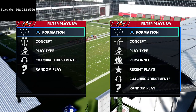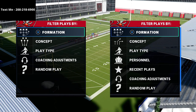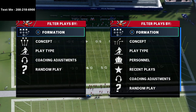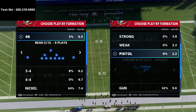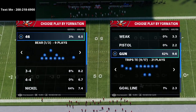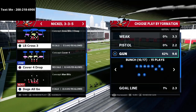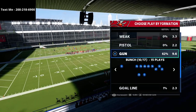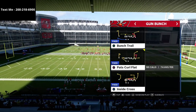If you haven't already gotten my New England Patriots offensive guide, you can get that down in the description — it gives you the guide for the entire playbook, going in depth about every single formation. I also have an ebook on Gun Bunch specifically if you want that, which is also down in the description. The play we're going over in this video is the Pats Curl Flat.